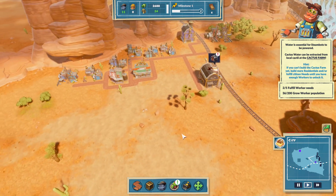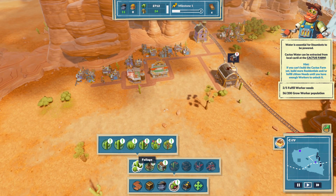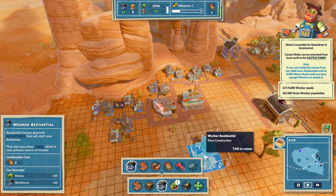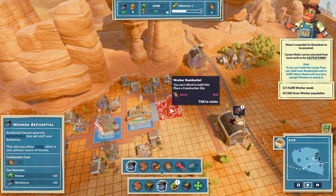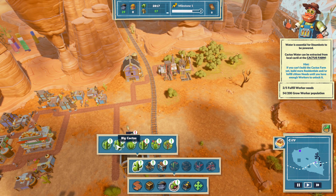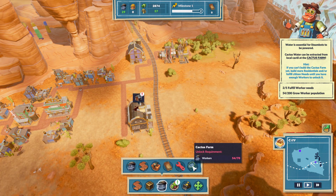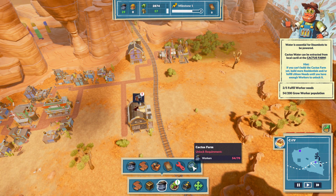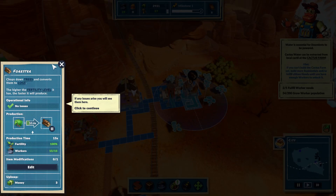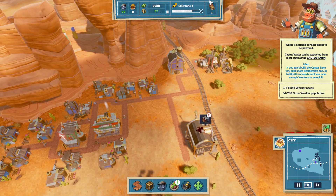Water is essential for SteamBots to be powered. I need more workers. I can't build a cactus farm yet — I can build a cactus, but no cactus farm. Where is my choice for a cactus farm? I need more workers. To build more cactus farm, I need more planks. It's making some planks — it's made one. Alright.